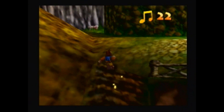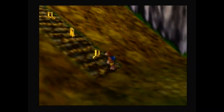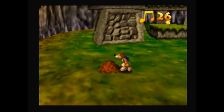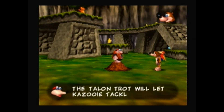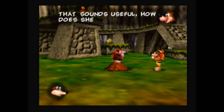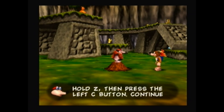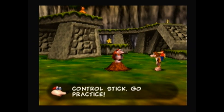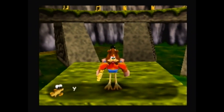Let's go and get one of the most useful moves in the entire game right off the bat. There are also music variations in this game. The Talon Trot will let Kazooie tackle steep slopes with ease — hold Z, then press the left C button, and continue to hold Z while moving with the control stick. And with a Talon Trot, we can move so much faster.